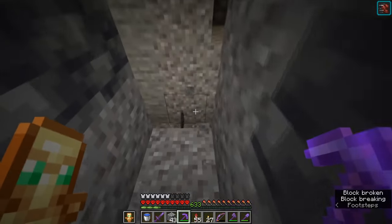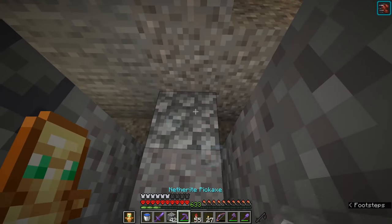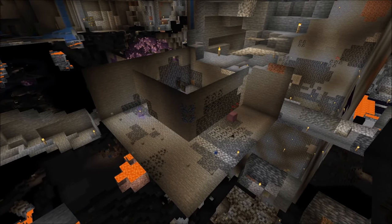Now choose a block which will be the middle of the farm. If you got one, you have to go out 8 blocks in every direction and also 7 blocks high. Dig out everything so you will have in total a room that has the dimensions 17x17x7.